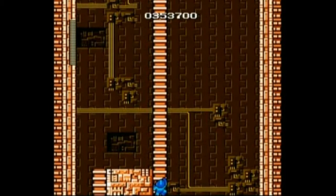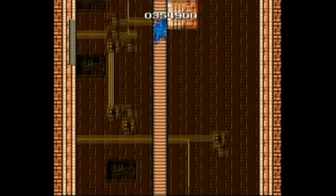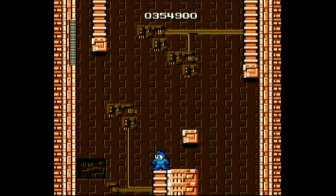I'll also be explaining why I chose the order I did this part. Because there is a special power that we need in Elec Man's stage that you can only get with Elec Man's power — which obviously we don't have since we haven't beaten Elec Man yet — or with Guts Man's power arm. So that's the reason why I chose the order I did, so I could get the power-up I need without having to replay any stages.